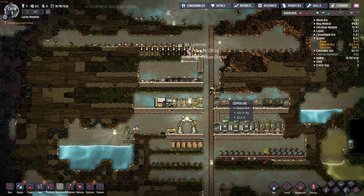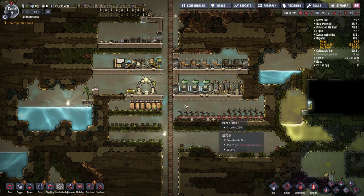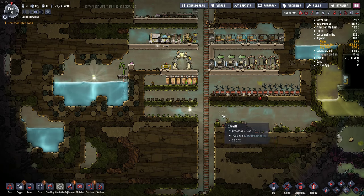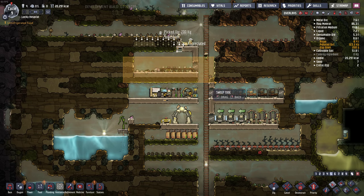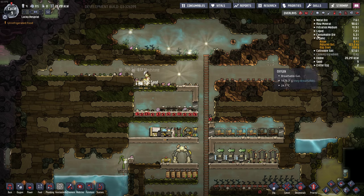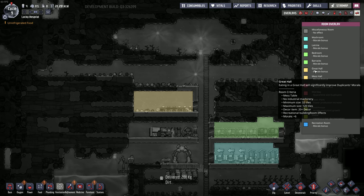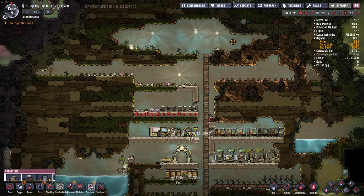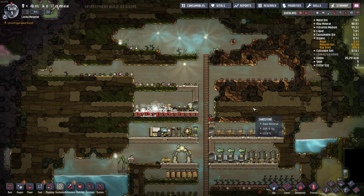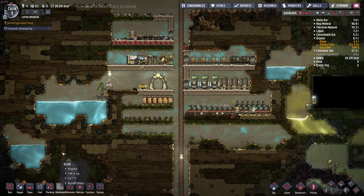Oxygen looks good. Any germs in here? Not yet, except for this poopy area. So now we've got a mess hall — we're getting a little bit of morale for that. But we want to turn it into a great hall to get a more morale bonus — it's plus six instead of plus three. And all we need in there is a piece of art and a water cooler, I think. Stick a water cooler in there. Now the starting algae and the starting water can last quite a while. I didn't get a whole lot of starting water here compared to some other maps I've seen.